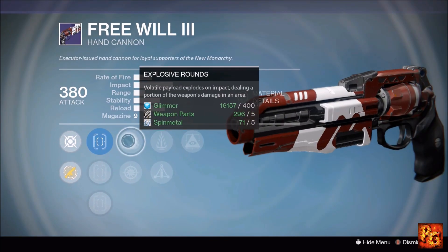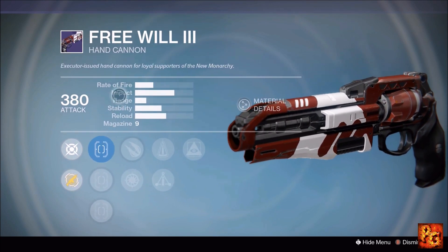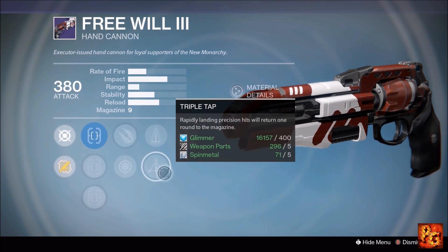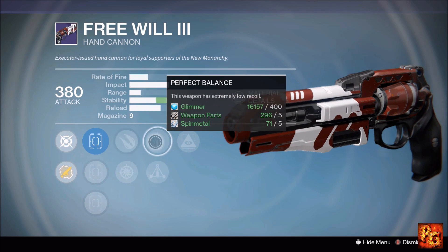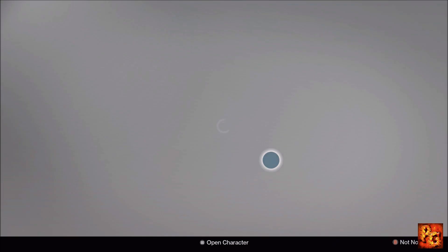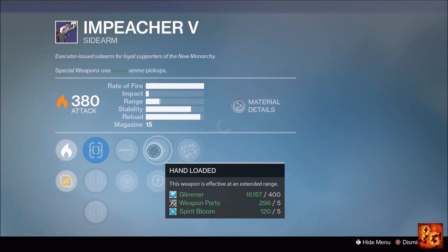Next up, the Free Will 3 hand cannon with Hidden Hand, Perfect Balance, Triple Tap, Explosive Rounds, and Snapshot. True Sight IS is available, and Explosive Rounds plus Perfect Balance plus Hidden Hand is a pretty good combination. Combining Triple Tap with Explosive Rounds makes Triple Tap harder to proc, so I'd stick with Explosive Rounds, Perfect Balance, and Hidden Hand. It's going to be okay in both PvE and PvP.